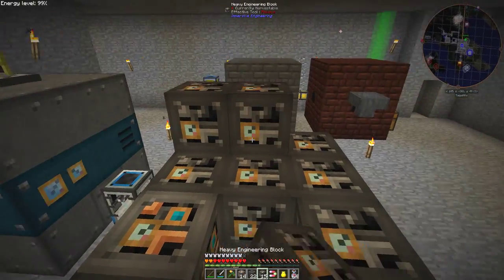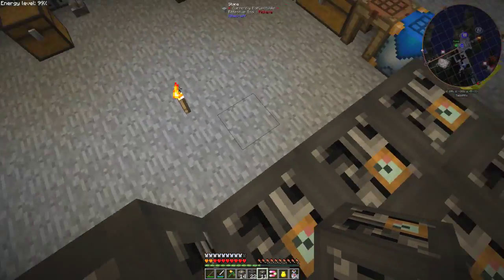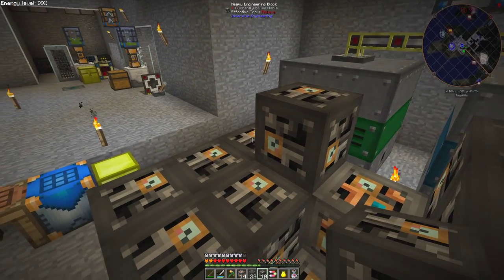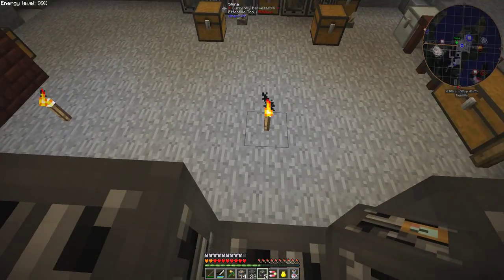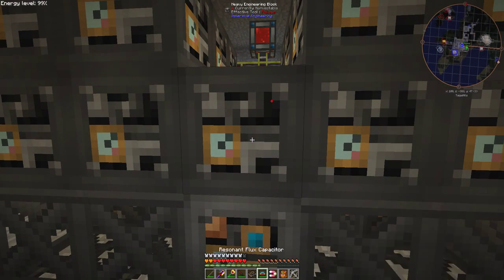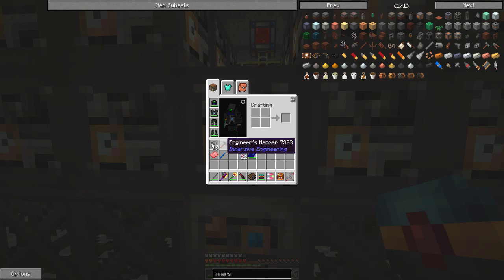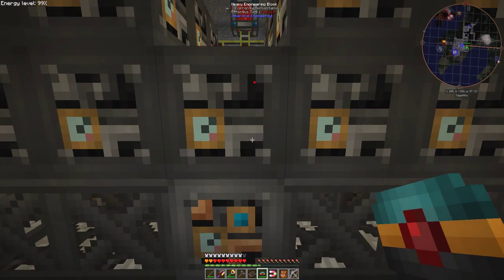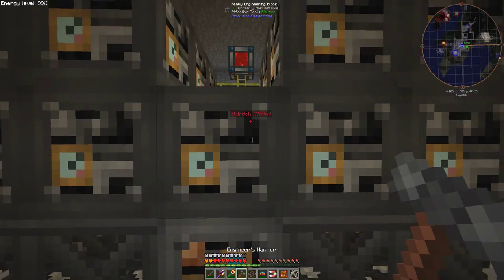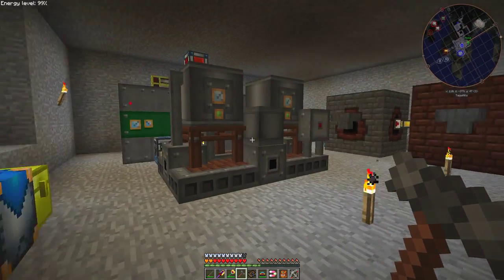I'm going to have an engineering block here, here, and here — and that should be it. Now let's go and hit this with the engineer's hammer. I've got it right — it will turn into a refinery! One refinery!